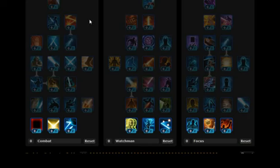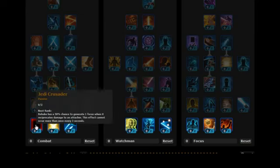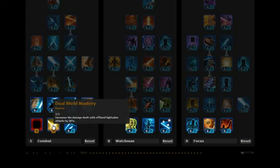Basically the build is 34 points on combat — this tree here. We're going to have 3 points on watchman and 4 on focus, so we're picking up a few skills. Loading up the points on combat first: we're going to stick 2 points on Jedi Crusader. Then we're going to stick 3 points on dual wield mastery, because remember the Sentinel class you will be able to dual wield. This skill increases the damage with your second lightsaber, your offhand one.